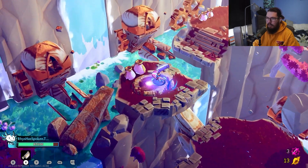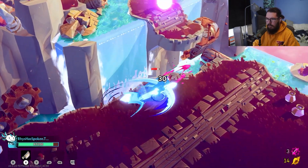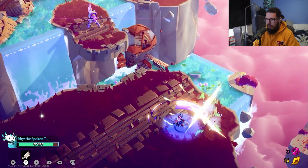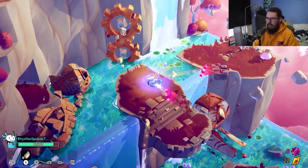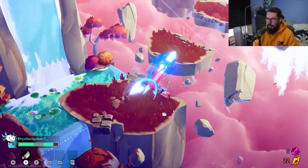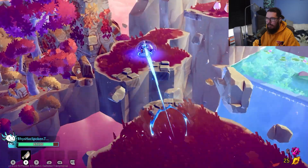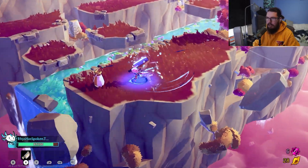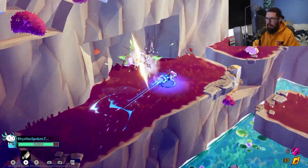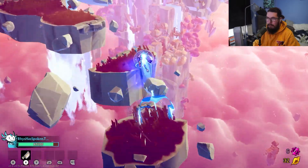There are some checkpoints — I assume so anyway. Verticality is not too much of a worry because the dash will just take you up to where enemies are. As soon as I saw those guys up high I was thinking I must have a ranged attack or something to get up to them, but the dash handles it. I can definitely see this being speed run.